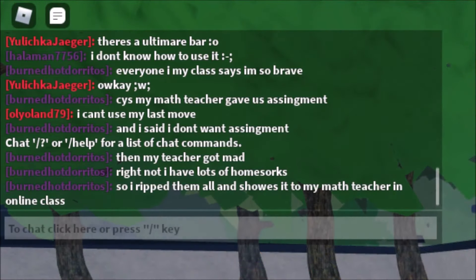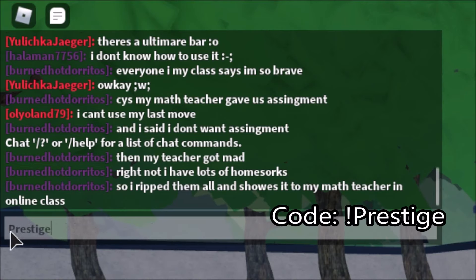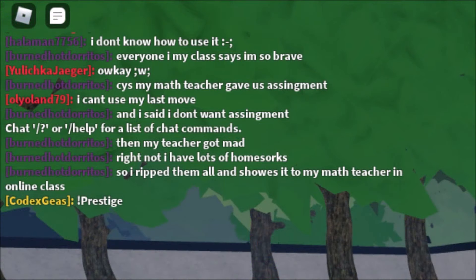As you can see there is a chat box — this is where we're going to enter the codes. For the first code, type exclamation point prestige, and that will give you a lot of rewards. You can see the code working, and then the next one will probably be...